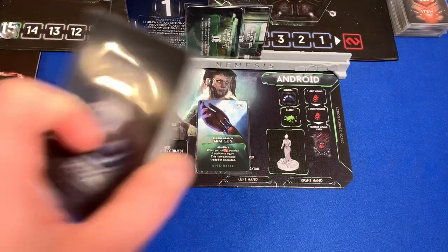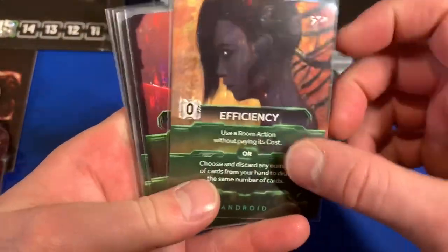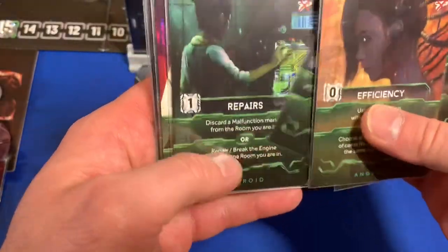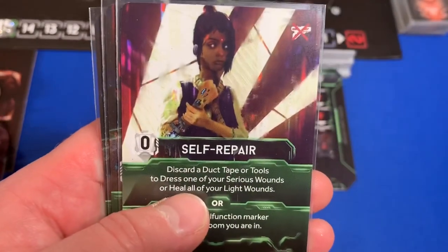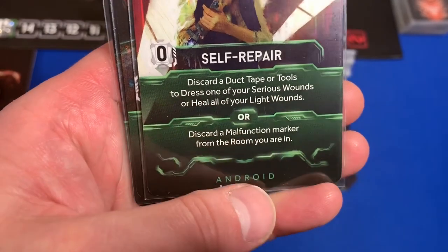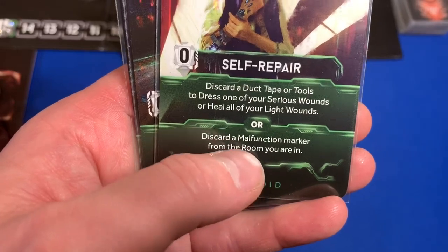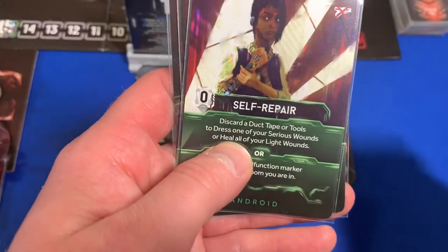She does have her own action deck, about the same size as other action decks. Looking inside, there's the self-repair card: discard duct tape or tools to dress one of your serious wounds or heal all of your light wounds. You can also discard a malfunction marker from a room you're in. That is the only way she can heal herself — not from the board, not from a card, not through any other means.